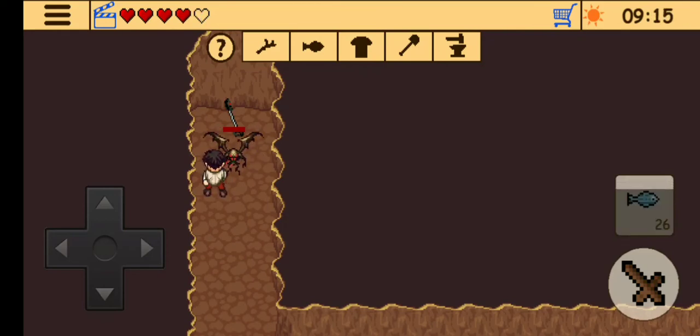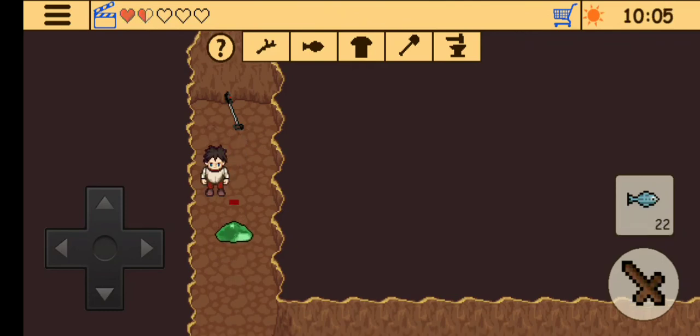As you can see, the fish is helping me get two hearts back every time. This time also a green creature spawned, but luckily it came at the very last moment.